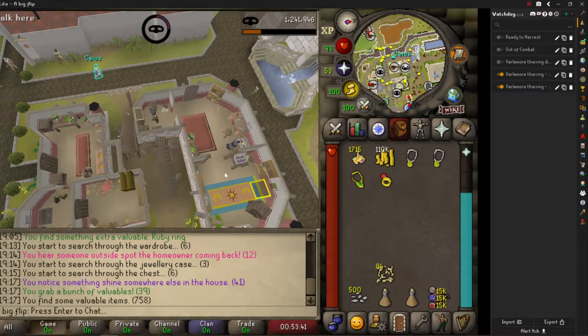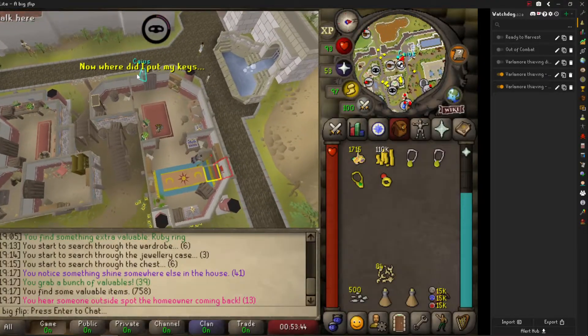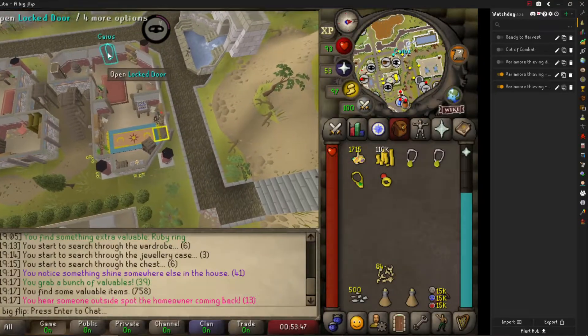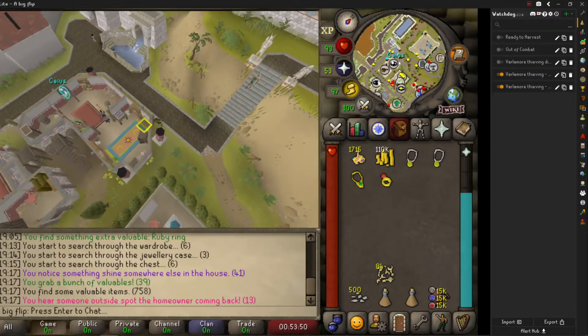Hey all, here is how to get custom notifications on Runelite while AFK-ing. As you can see, my screen flashed whenever the homeowner came back. This is thanks to the Watchdog plugin on Runelite.